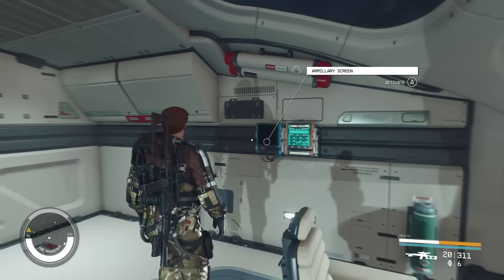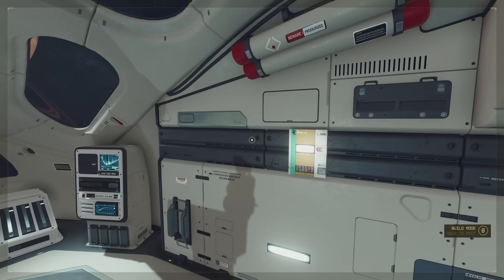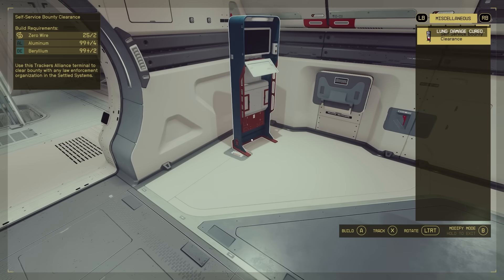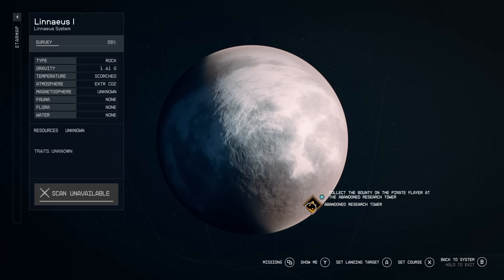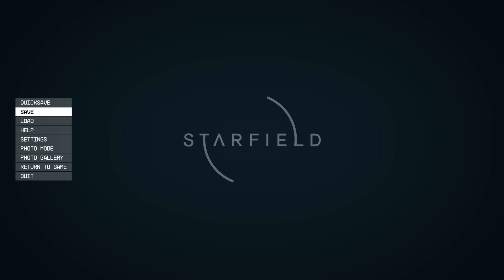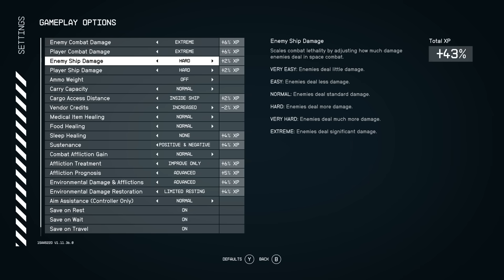I couldn't find much on that planet. Back on my ship, I'm going to try to place a bounty board — but you can't. You can only do a self-service bounty clearance, which is actually kind of nice. So I'm going to accept a mission to go kill some pirates. Let's set course for this place, which is at a decently high level. And just to make things more interesting, I'm going to go into gameplay options and turn up the combat for everyone to extreme.